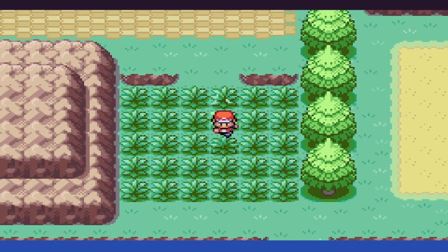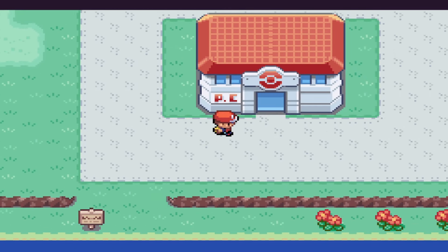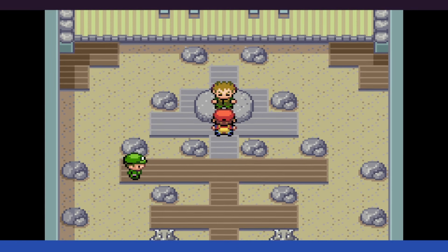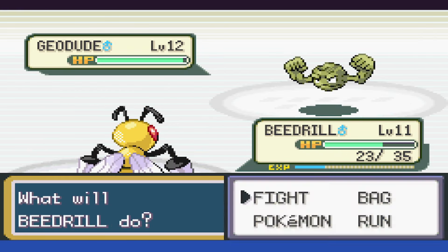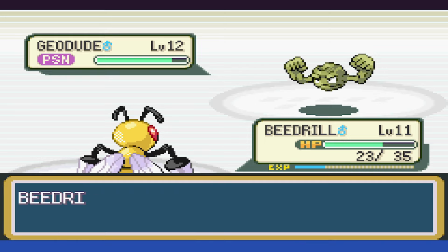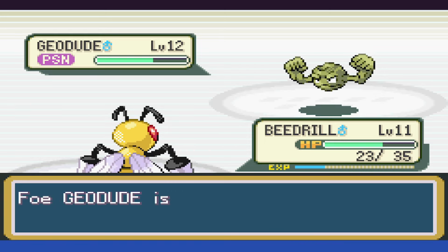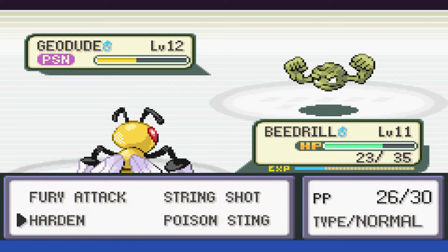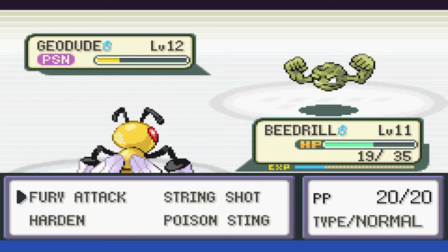With the optional rival battle done, we can go ahead and attempt to fight Brock and cross our fingers. With Geodude, we open up with a few Poison Stings — it's not doing much, but we get the Poison status that we wanted. As the Poison begins to tick away, we then start Defense Curling for the next six turns. Thankfully we don't get punished too badly, and when we go on the offensive, we connect and take it down.